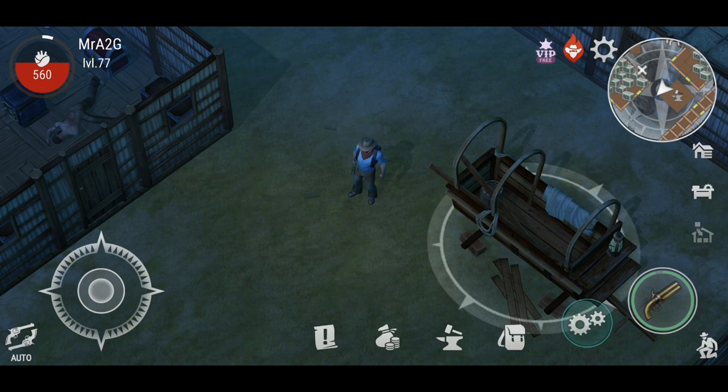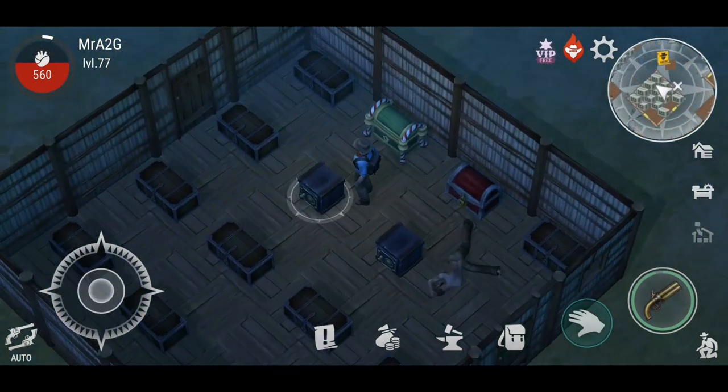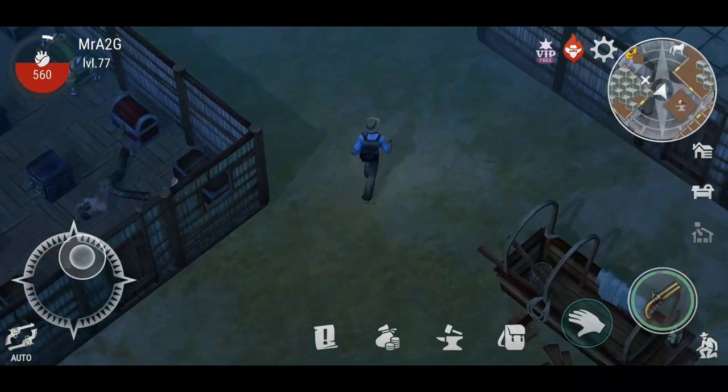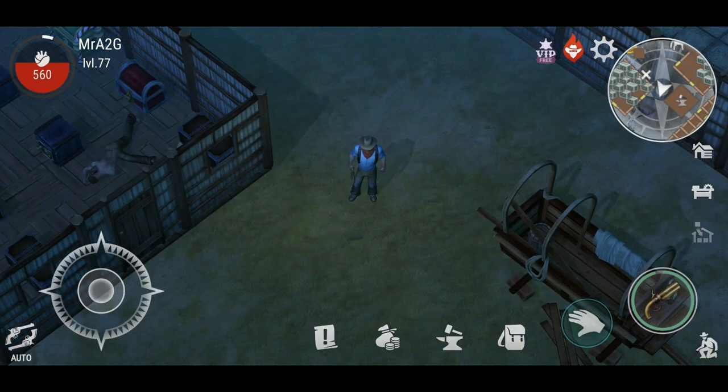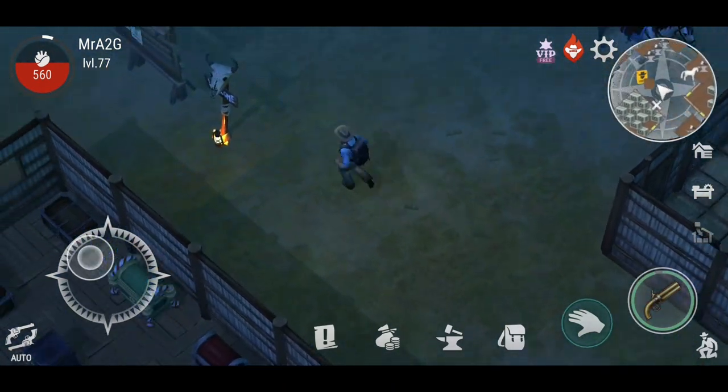I'm not sure if you guys play Last Day on Earth, but there appears to be a new update where you can build a second level on your base. I haven't looked into it much — I don't really play that game. I don't know whether it's your home base or the communal horde bases that allows the second level. The reason I bring it up is that Westland Survival follows the same game engine, so I wonder if they'll implement that mechanic here too.